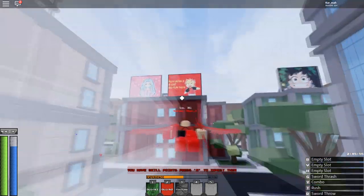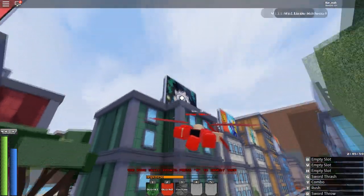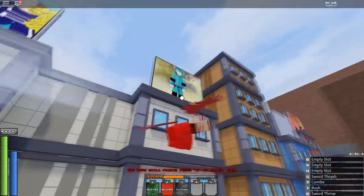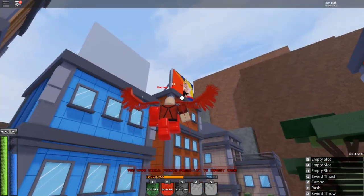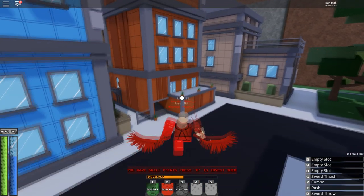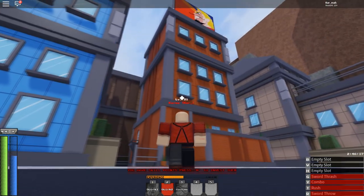Go straight down past the Bakugo fan art and Midoriya's fan art — all these fan arts, very nice. Right there you'll see this evil-looking All Might guy.